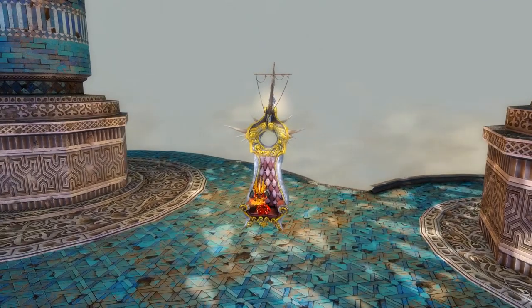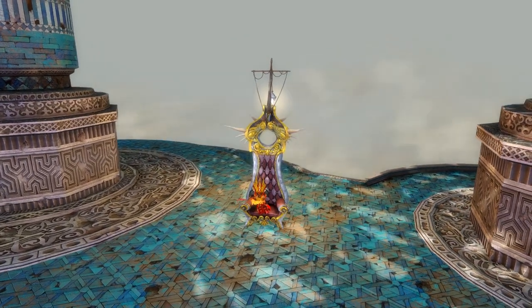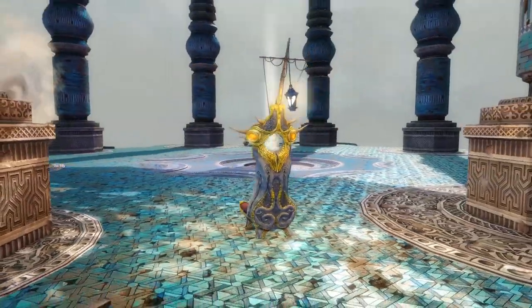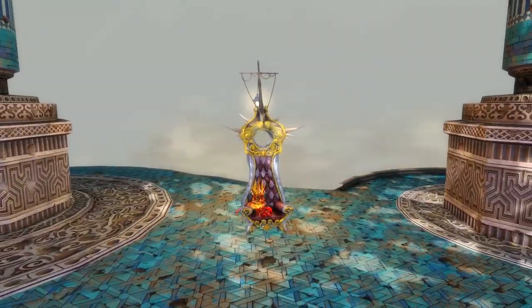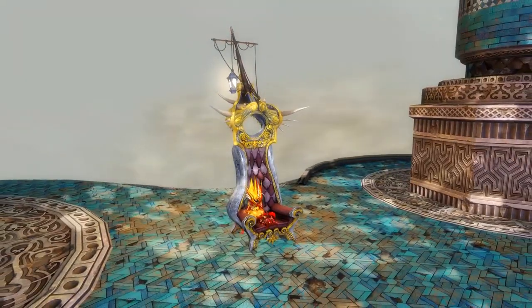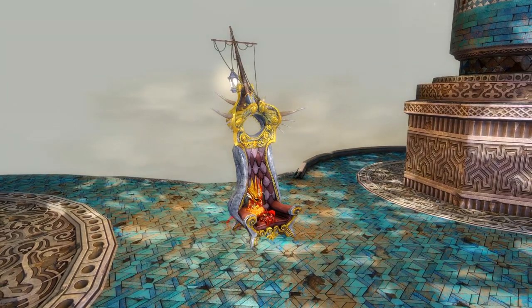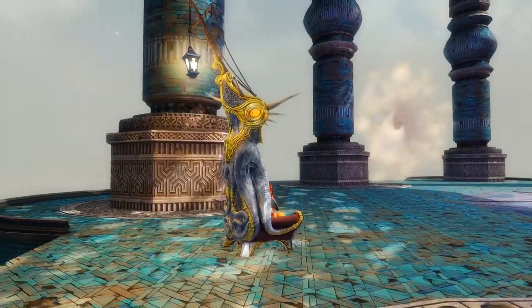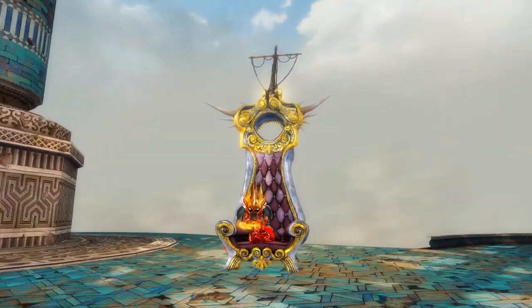Ahoy there mateys and welcome back to a brand new demo. Today we have the pirate captain's chair, which is actually pretty cool, and then we also have a cube matrix glider inspired by the Asura and Radasuma, or any of the Rattles I suppose. But that is the chair on Asura.